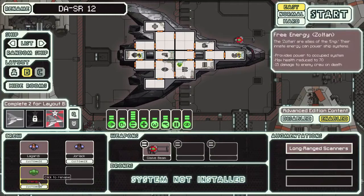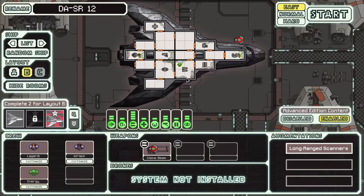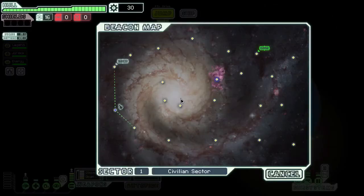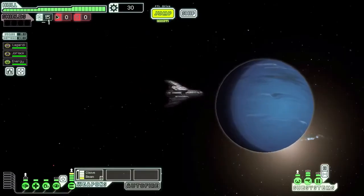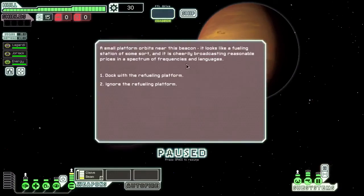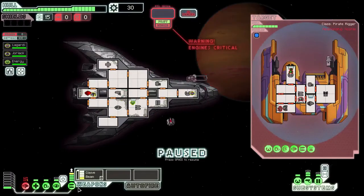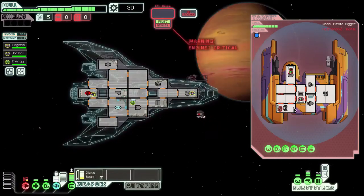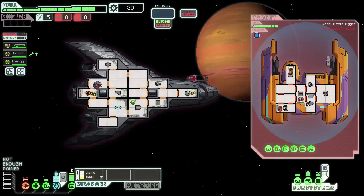So glaive beam — use that Zoltan to get some extra power. What you want to do is get those shields up as soon as possible. This ship starts low on power, low on fuel, no drone parts, only about five bars of power. Everything is directed to that glaive beam. It goes through level 2 shields and does one damage, and with no shields it does three damage. That is super broken and it has a very nice range. Your glaive beam is your priority and what makes this ship a lot of fun.